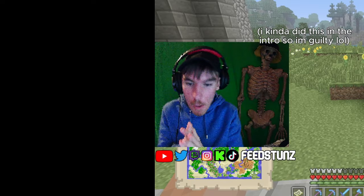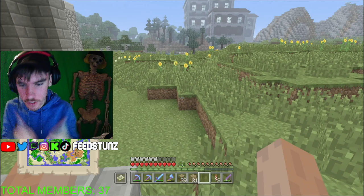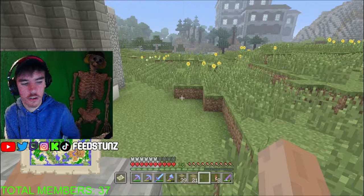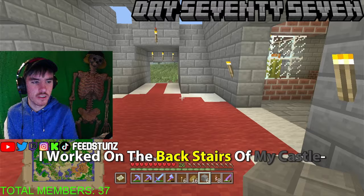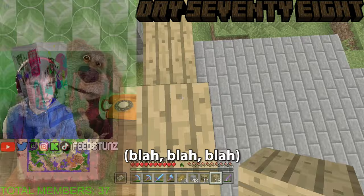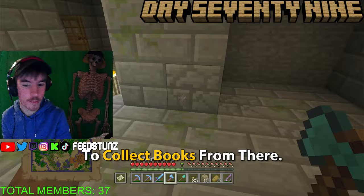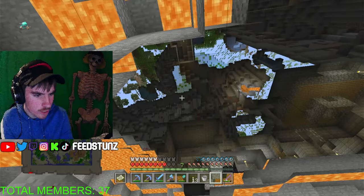On day seventy-seven I placed more bookshelves. I shared my impression of Minecraft YouTubers — hyped voices saying things like 'Drop a like, it's insane guys' — and noted that IBXToycat is actually pretty chill. I worked on the back stairs of my castle and then the library before mining more stone. The morning of day seventy-nine approached fast; I needed some smooth stone so I went to the Woodland Mansion to gather it. Day seventy-nine was the same — working on the library.